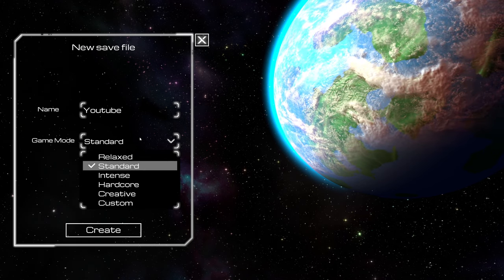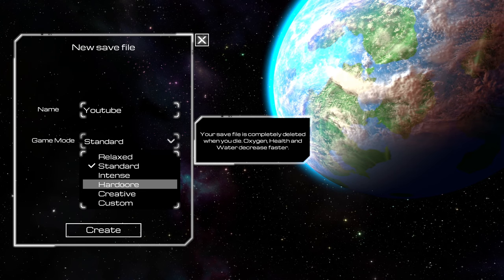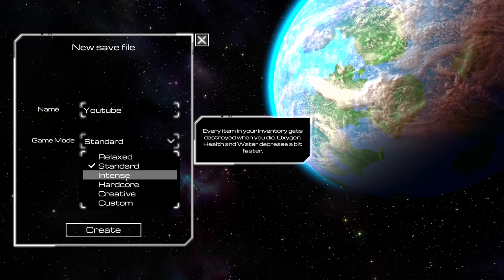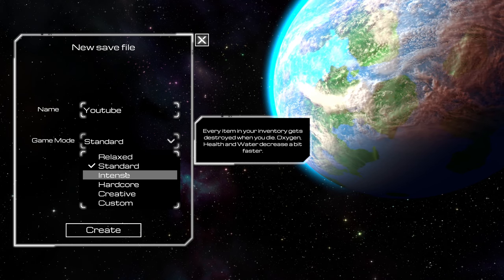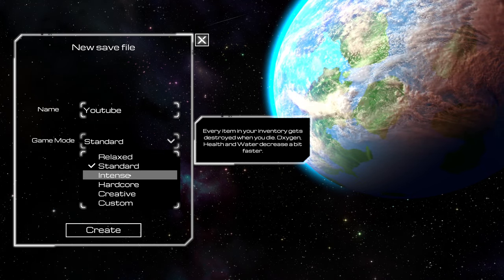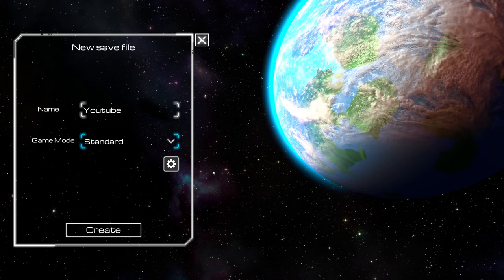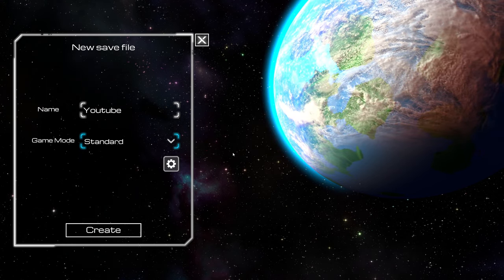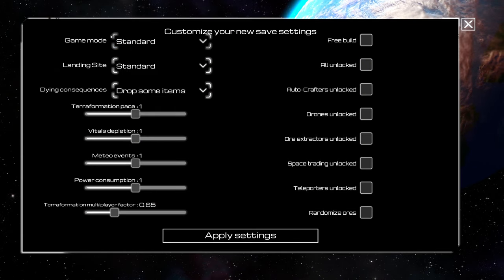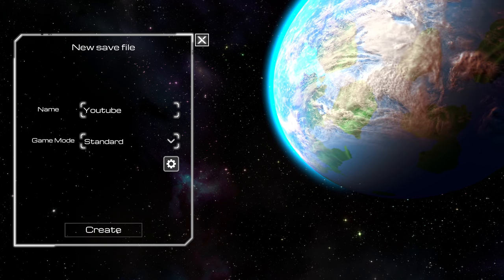We have a standard game mode — this one is going to be called YouTube. We're not going to do any crazy hardcore stuff. On hardcore, your inventory gets completely deleted when you die, and oxygen, health and water are all at risk. I don't want to put that much risk into this. I've been playing two difficult games — Oni and a lot of Corporation — so I'm going to have a nice relaxing playthrough. We'll just leave everything as standard and create our world.